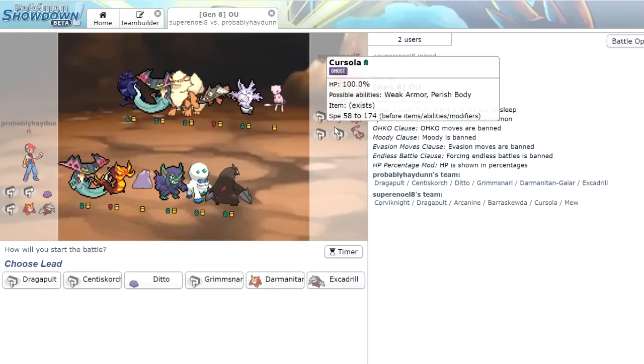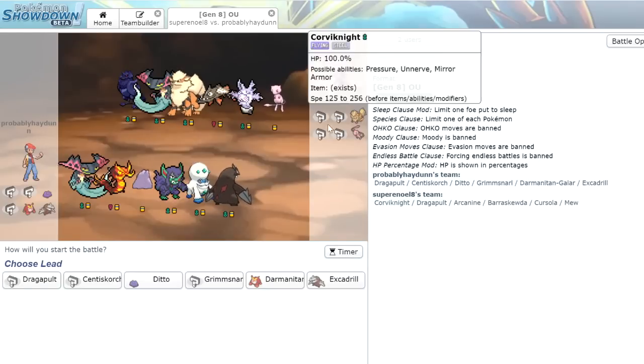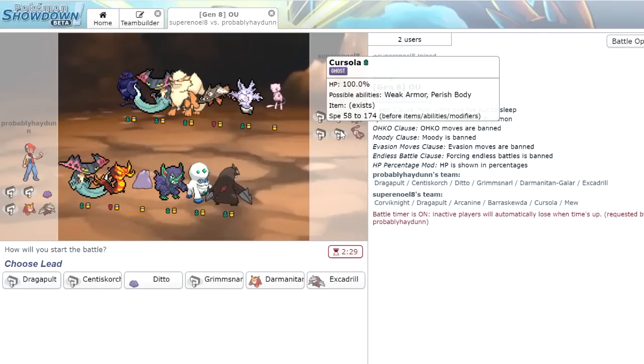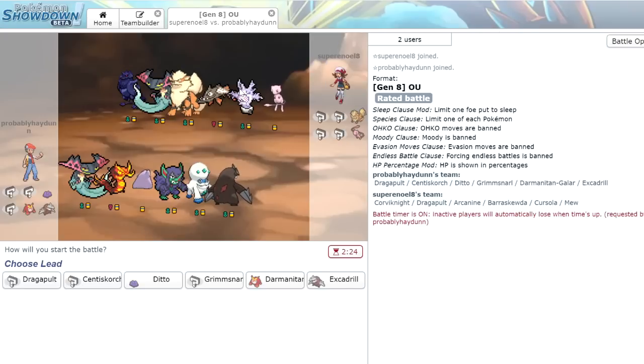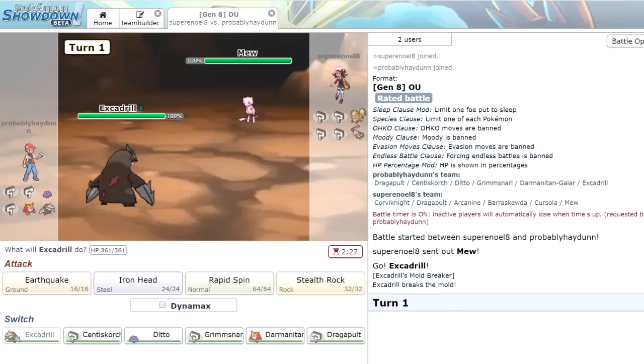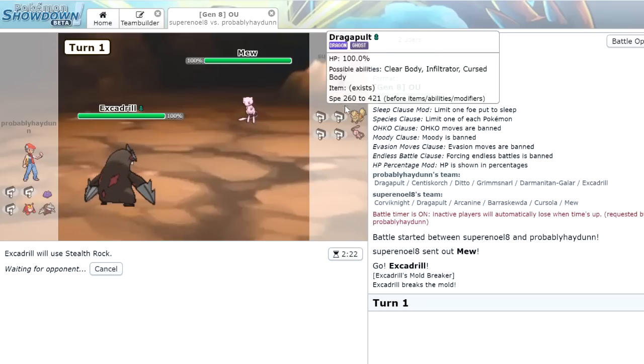Our opponent has the Cursola, Barraskewda, and Mew — some pretty scary mons. Expected lead: we're just going to lead Excadrill as he goes Mew. Since he leads Mew we're expecting this thing to probably just be a hazards mon, so we're just going to set up our Stealth Rock turn one. He's got that Corviknight — the Arcanine's not going to like that too much. I'm interested to see what this Mew wants to do.